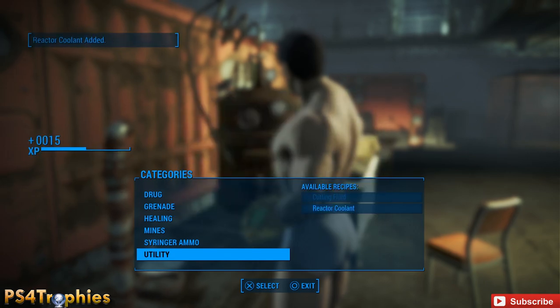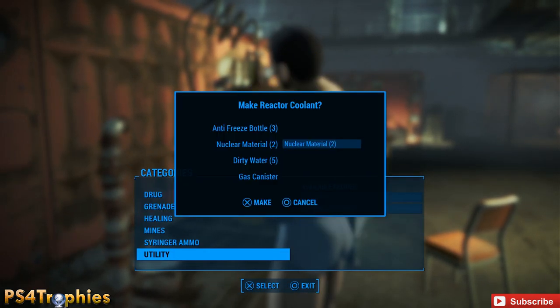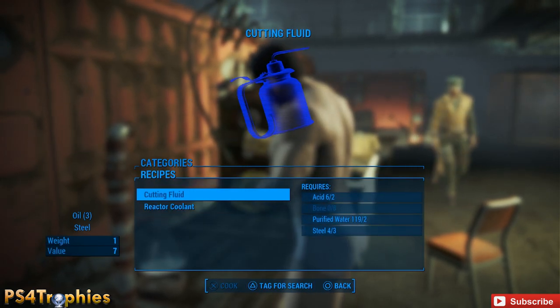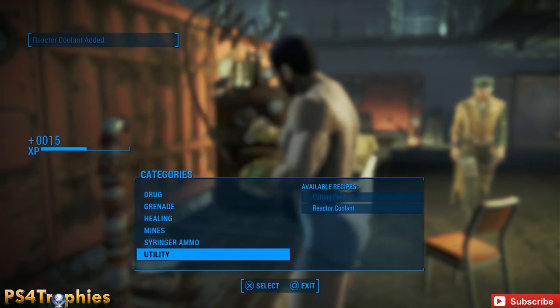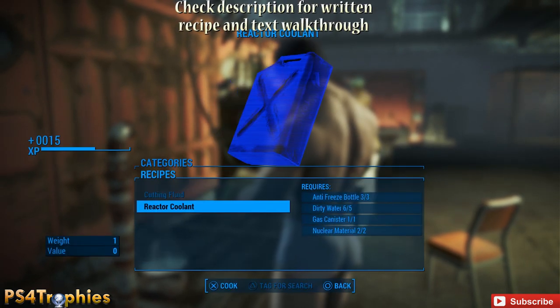That did not use any of our materials. Go to the recipe screen, make sure you hit X and Circle at the same time, then craft it. I'm going to show you how quickly you can go through this — each one is going to get you 100 bottle caps when you sell them.